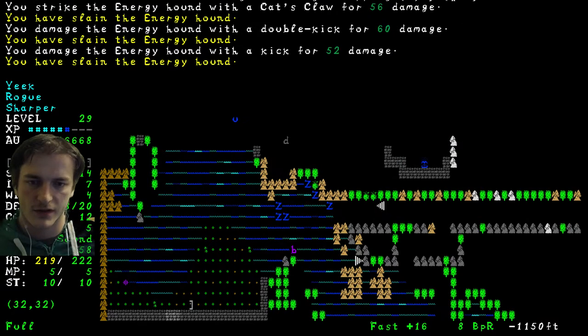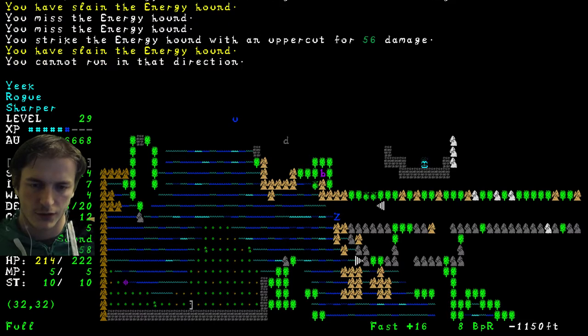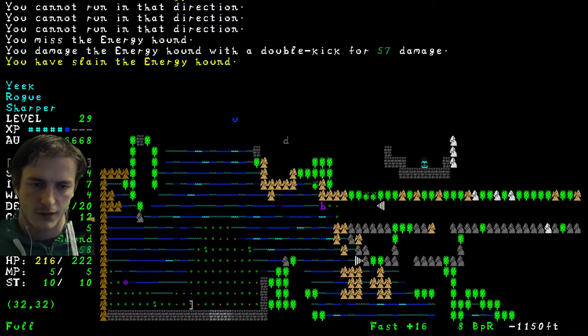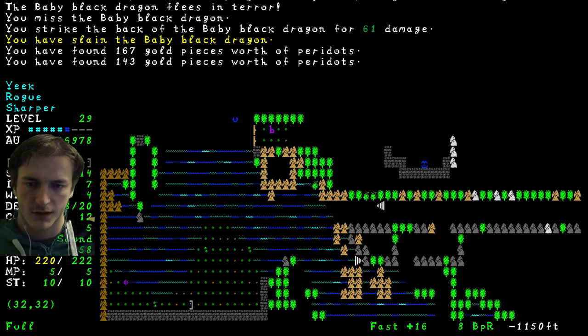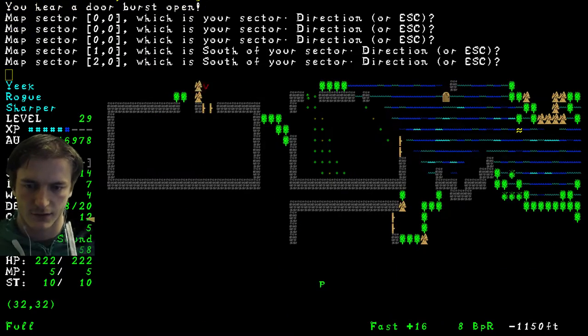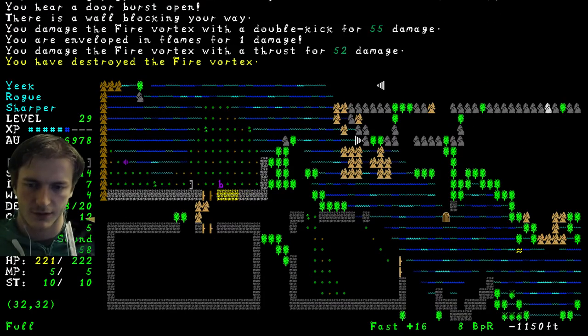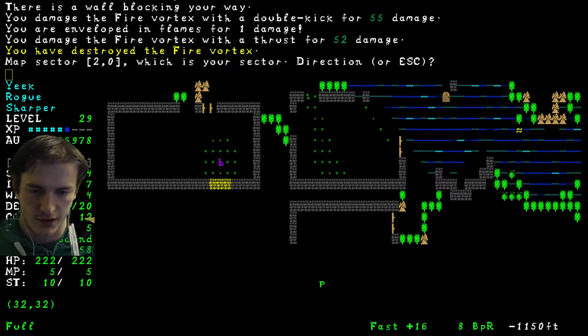And now with our font, it's very easy to understand. Which hounds do we got? Is it something like Acid Hounds? Or maybe Water Hounds with the new font? It's very understandable.